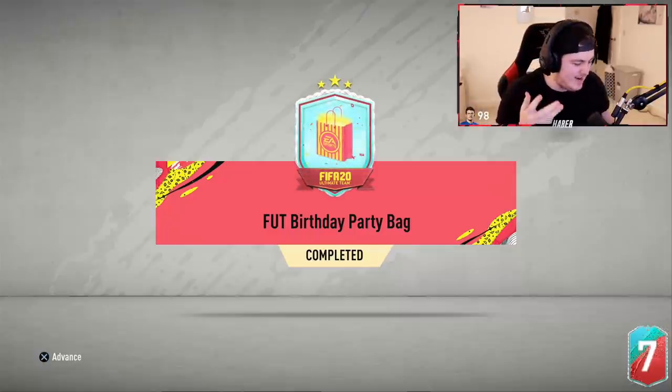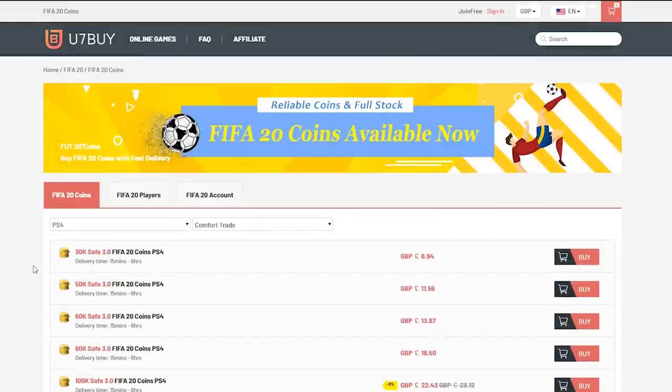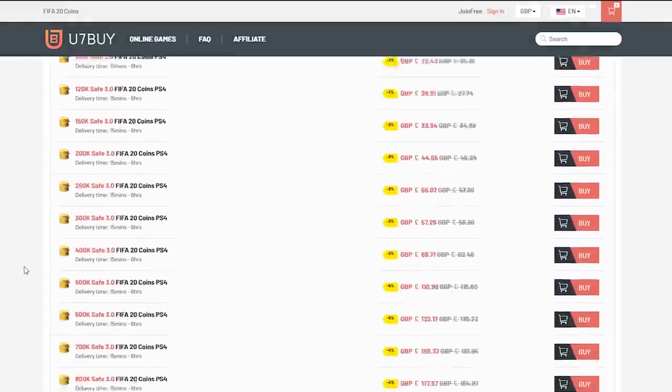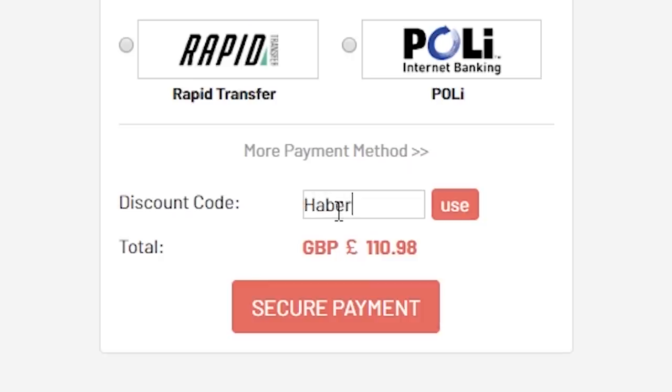What's up guys, welcome back to a brand new video. Today we have the Foot Birthday Party Pack SBC. For cheap, fast and reliable FIFA 20 Ultimate Team Coins, check out u7buy.com and use the code HABER to get yourself 5% off all of your orders.